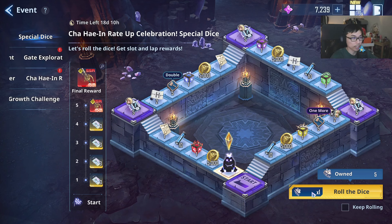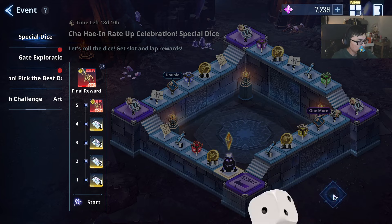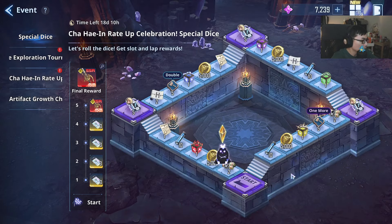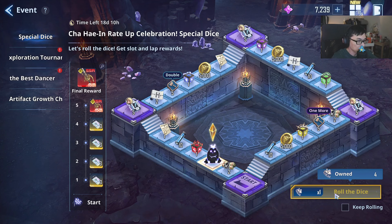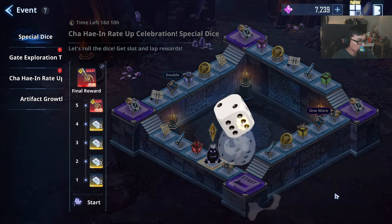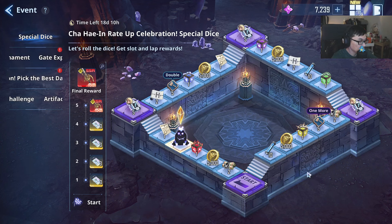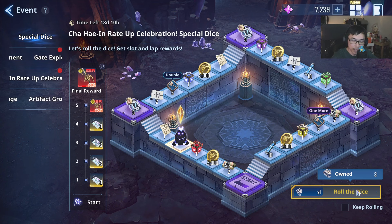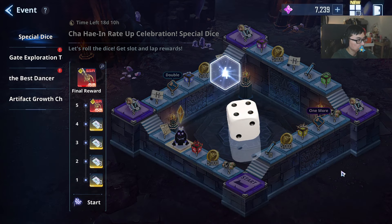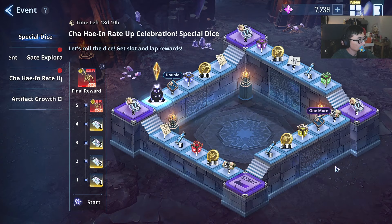So if you roll for her, you are pretty much guaranteed this particular dice reward. Ideally you want to get a six on the dice roll so that you can complete the lap more often. We still have 18 days left, so I'm confident we will be able to complete the roll easily.